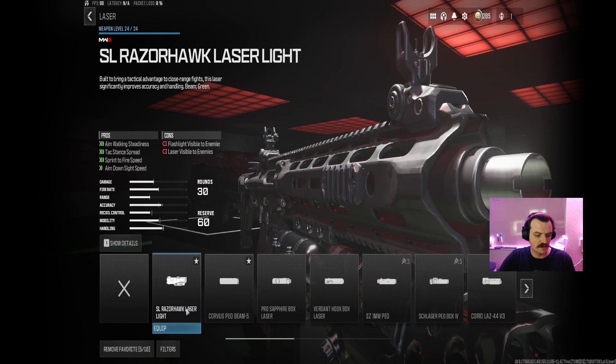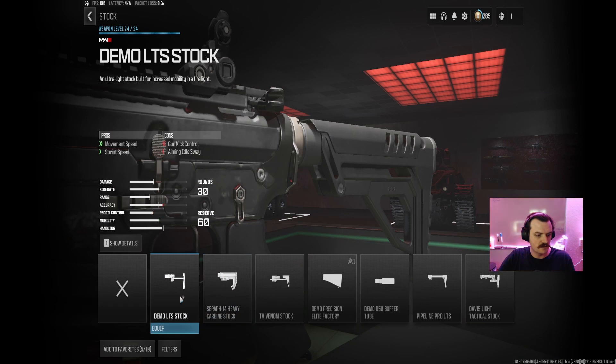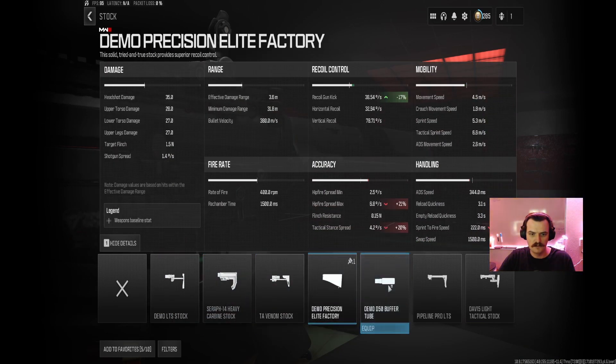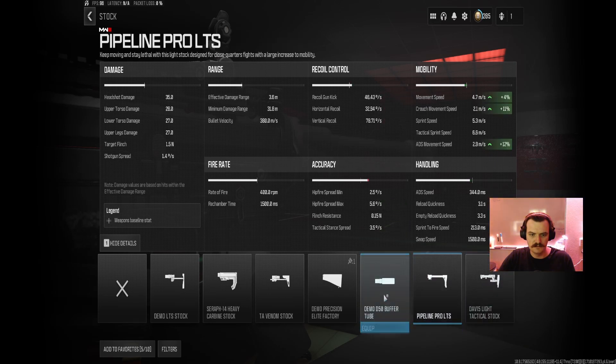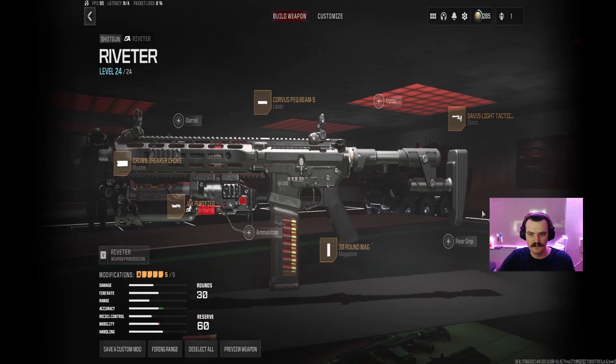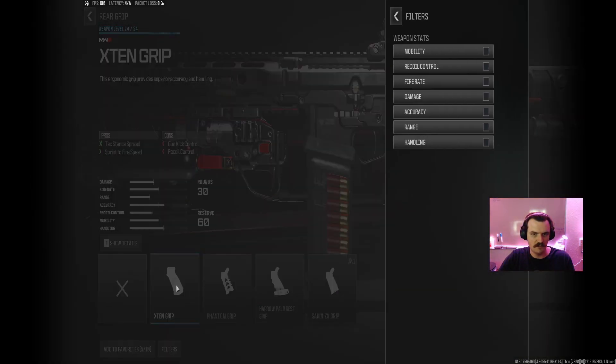As far as the rest of the build goes, we're just going to be increasing attack stance and hip fire — all that good stuff. Let's see if any of these stocks will help us out. This one kind of helps, we'll grab that. Let's just see if any of these help more.